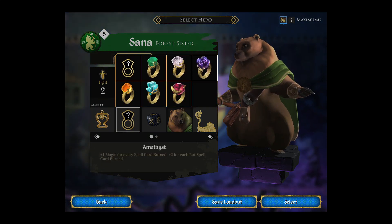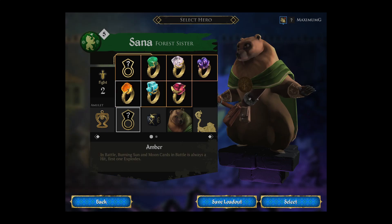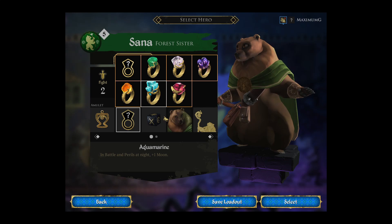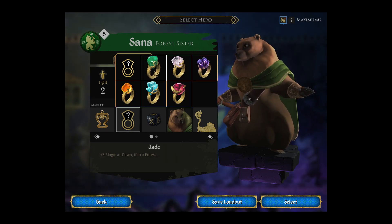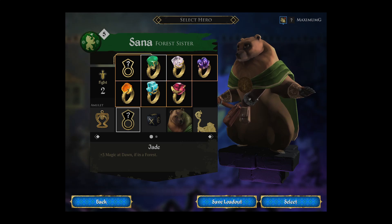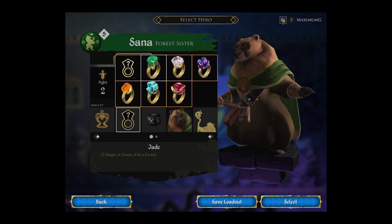As for the rings, one minus rot at dawn if you're in a stone circle can be good. But normally, as I said in the Yordana guide, I normally go for a spirit stone and rot victory at the same time. Three plus magic at dawn is very, very useful because it means you'll actually have spells to use even during the day. If you have any crossover or need extra magic, this will really help out.